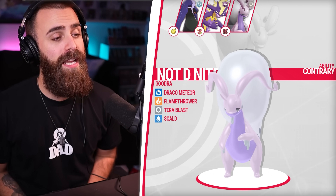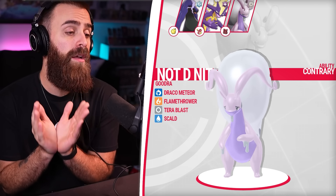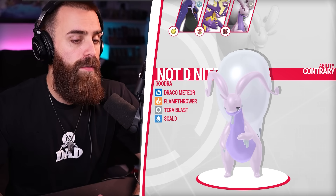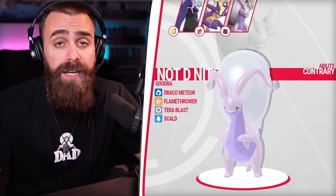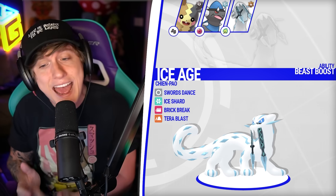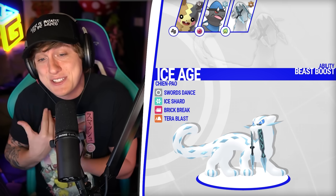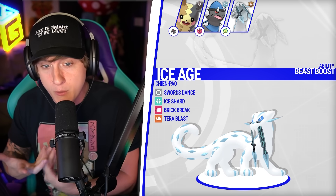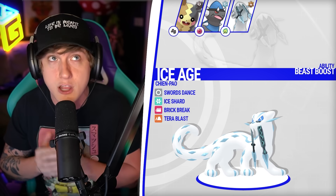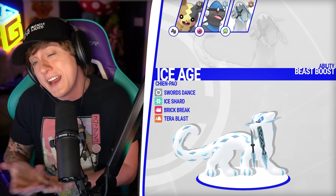Our third round gave us not Normal-type Dragonite, but this thing is actually pretty busted — Normal Goodra with Contrary from Spinda. Running Assault Vest, Draco Meteors will make us get stronger with each use thanks to Contrary. We've got Terra Blast, Scald, and Flamethrower for coverage. Third, we got a Bug-type Chimchar — he's in Ubers and fantastic in competitive play, but with no STAB I ran him similarly to normal Chimchar with Mirror Herb and Terra Ground.